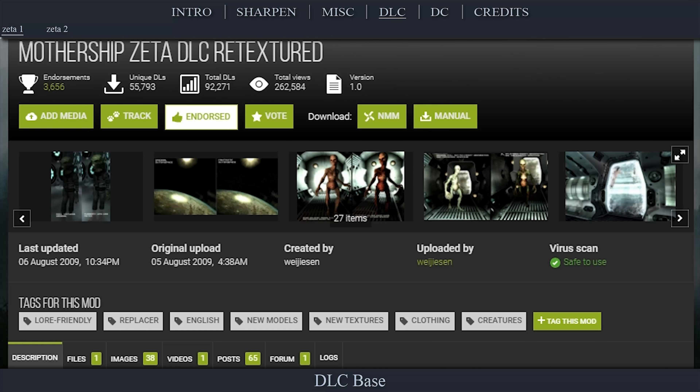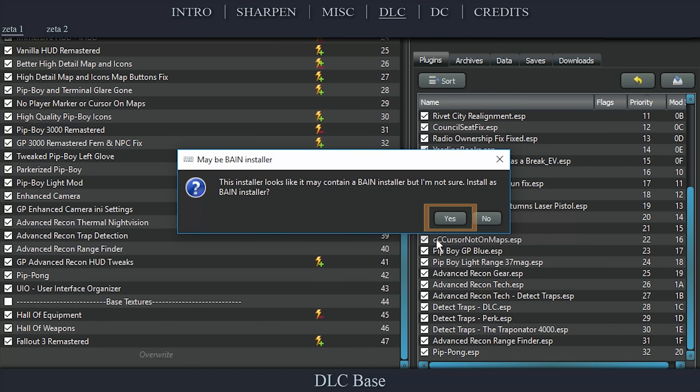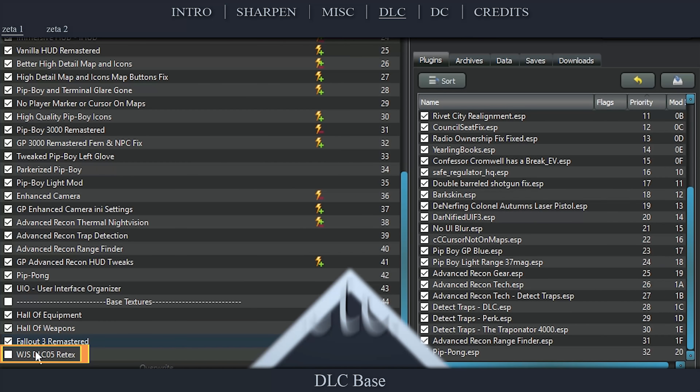Navigate to the official Mothership Zeta DLC Retextured page, open Files, download the main file, install the mod as normal. At the BAME pop-up window, select Yes, activate the top two checkboxes, select OK, then activate it in the left pane.